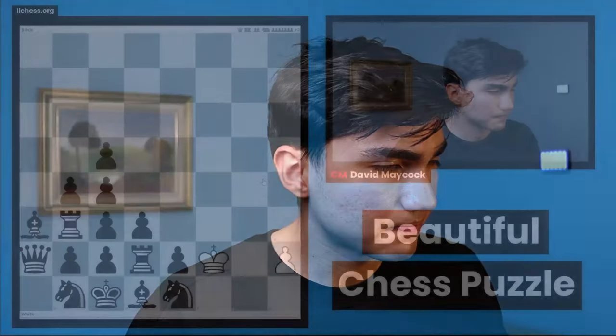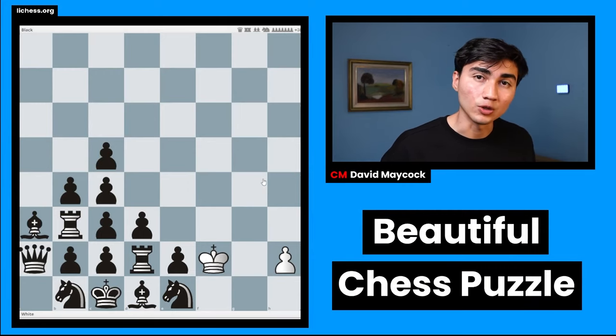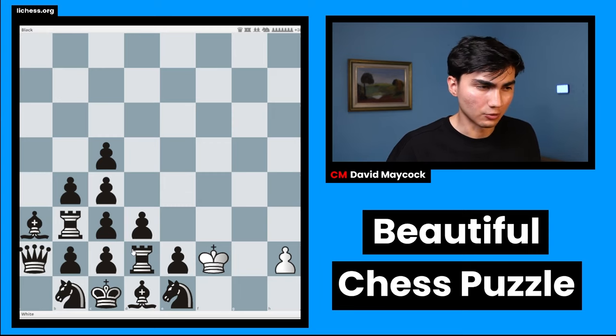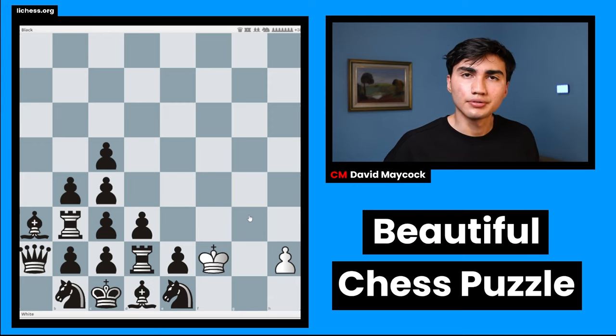Hello everyone, in today's video I'm going to show you a beautiful chess puzzle. This is the initial position — it's white to play and win. Black has 38 points in material: rooks, queens, knights. White only has a pawn essentially, and yes, white is winning. Pause the video if you can solve it — you're a genius. If you can't, you're part of all of us mortals.